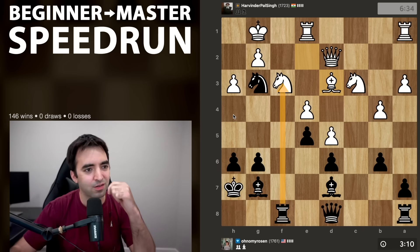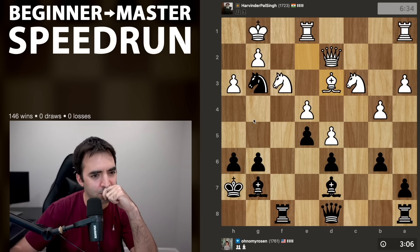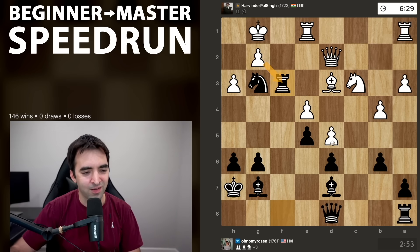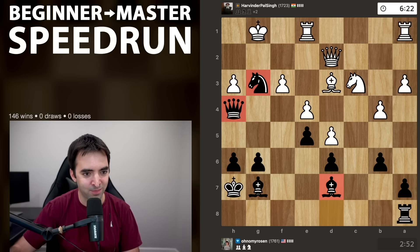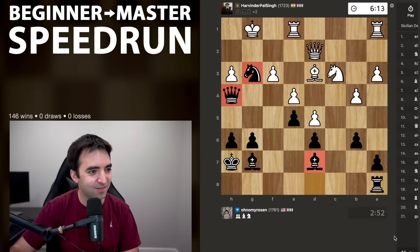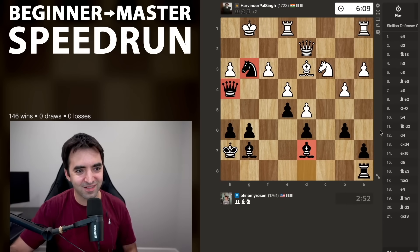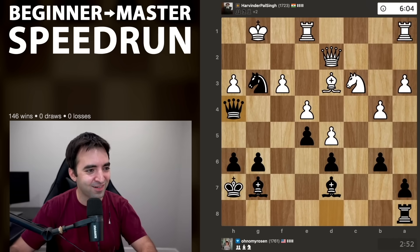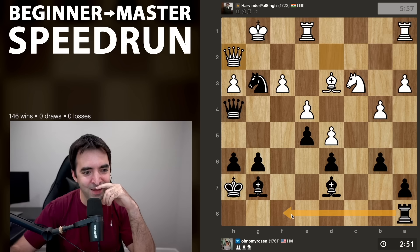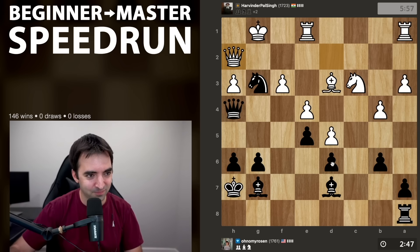Rook takes f3 or bishop takes h3 - both look possible. Bishop takes h3 might be a bit cleaner. Calculating this and then queen f2. There's also takes and then queen h4, which I might have a hard time resisting - h4, I win h3. There's queen f2 there. I'm going to go for this - it's one of these intuitive sacrifices. I'm guaranteeing the kingside to open, and the prospect of my queen, knight, bishop, and also rook coming in.